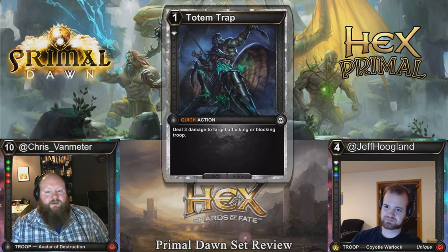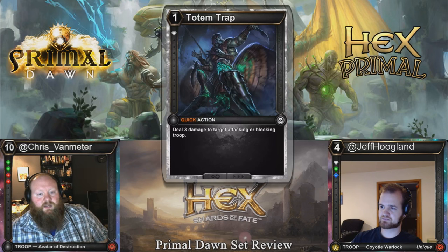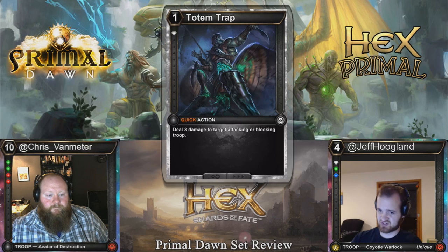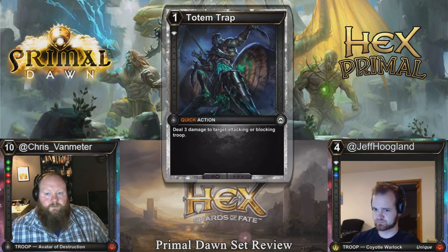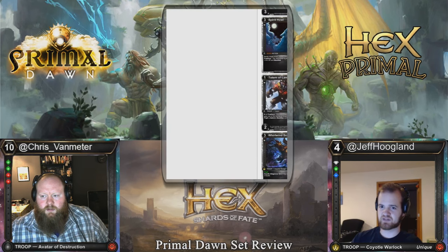Trap the Totem: one cost quick action, three damage to target attacking or blocking troop. I think this is playable in both Constructed and Limited. This is fantastic reserves against aggressive decks — being able to trade one for one on resources and tempo is huge. It kills most troops we're attacking with: Azure Fate when they don't have Spell Shield, most early drops, Hypnoscientists, Phoenix, Thunderfield Elder. And you can use it when you're attacking into things too — it can damage blocking troops. You can combo this with a 2-2 into their Fenteo — they block it, and bam, Fenteo's dead. It's not a chump check, it's a gotcha check.